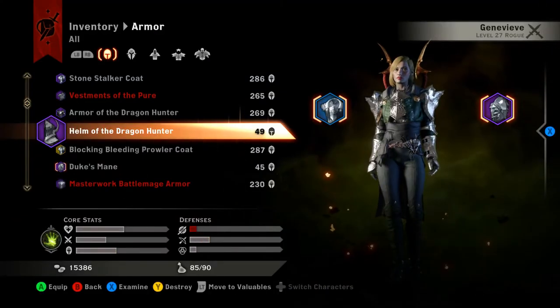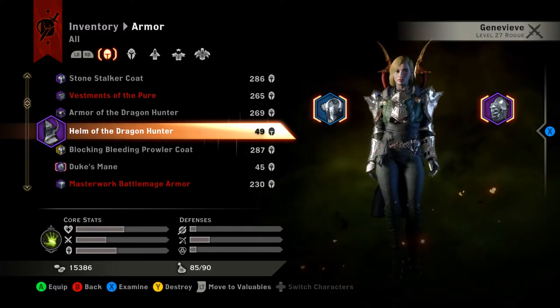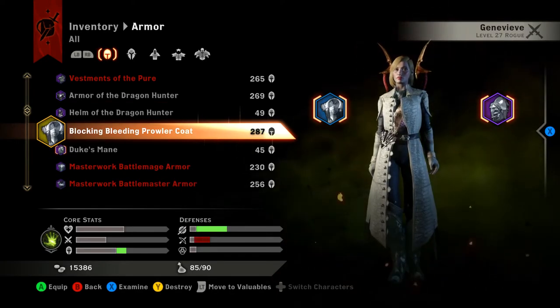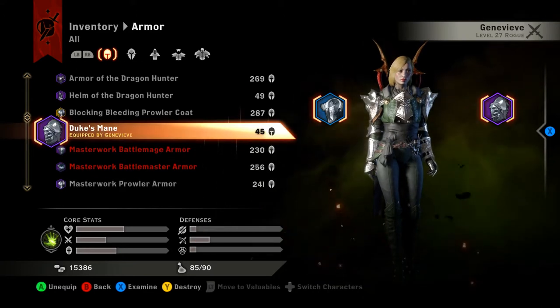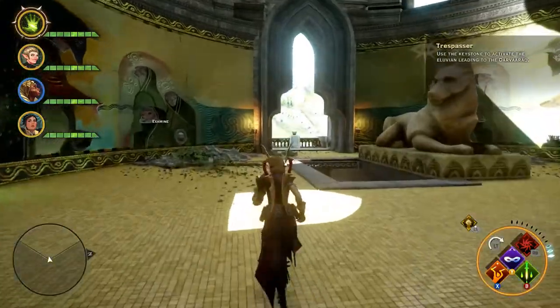The crafting will also consume you, as you can make your own super armor or weapons with what you find in the game's environment. I spent hours trying to craft the perfect weapons and armor for each of my characters. The crafting was so much fun — I went scrounging for certain materials just to stay on top in both fashion and stats.